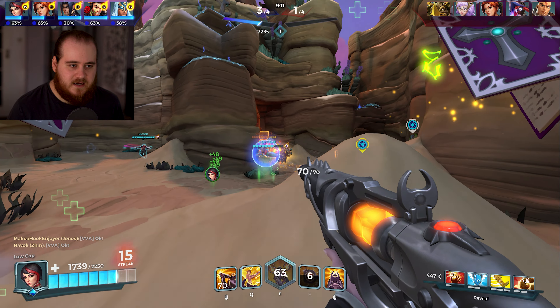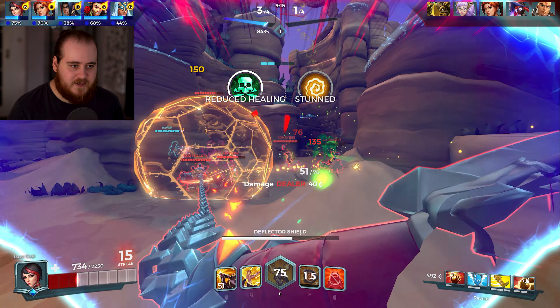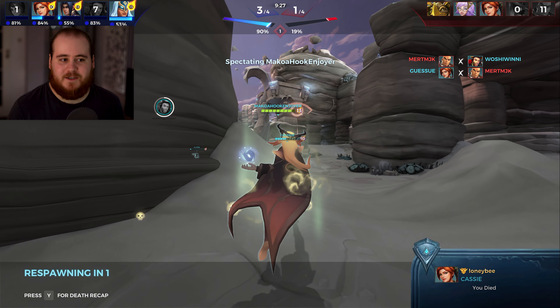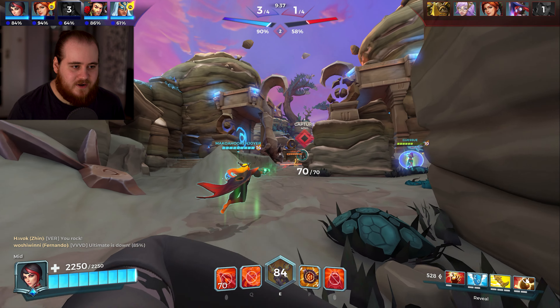We got them in a bit of a weird spot. Makoa's ulting. I guess we just ignore that and go into the two healers. A strange angle, a little bit too far up. Moji's on nothing. I'm dead. Was that the right play? I don't know. We dropped off the point, but we got 90% of it. This might go 3-2. They've got a recovery mechanic. Yeah, that definitely is the right way to describe that team fight. We should have had that, to be honest.